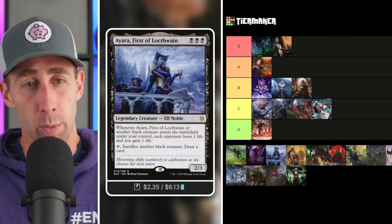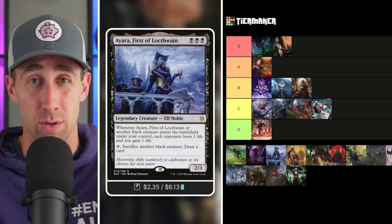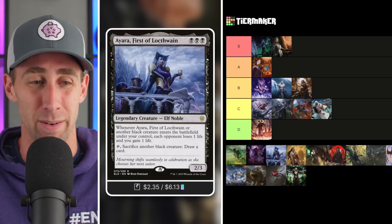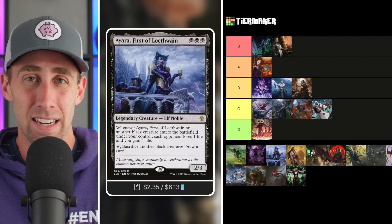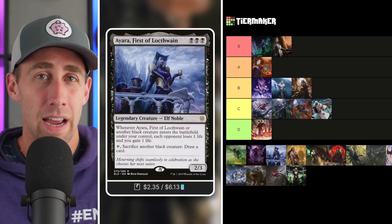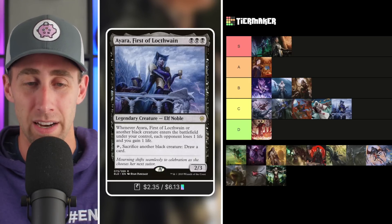We've got Ayara, First of Locthwain — a 2/3 Elf Noble for black-black-black. Whenever Ayara or another black creature enters the battlefield under your control, each opponent loses one life and you gain one life. Tap, sacrifice another black creature, draw a card. This is a Corpse Knight-type effect — whenever creatures come into play, you're draining opponents. You can also get some card advantage by sacrificing creatures. There aren't too many ways in mono-black to untap her repeatedly, so that's limited. Compared to other commanders, it's not quite as impactful. Ayara goes in the C tier.